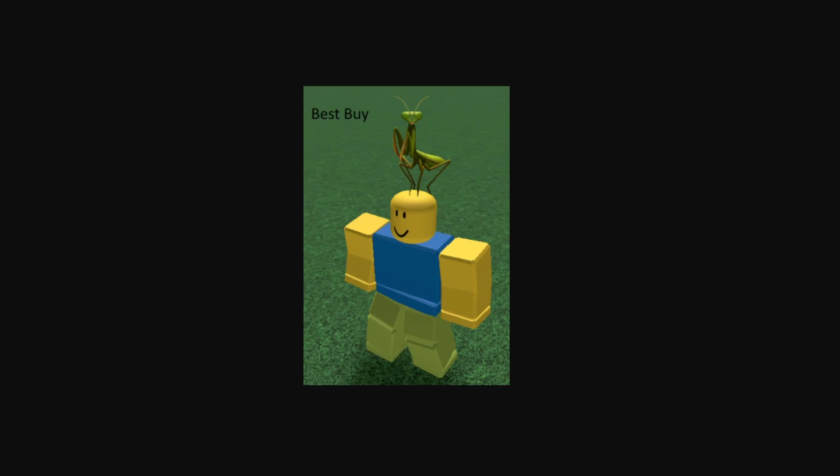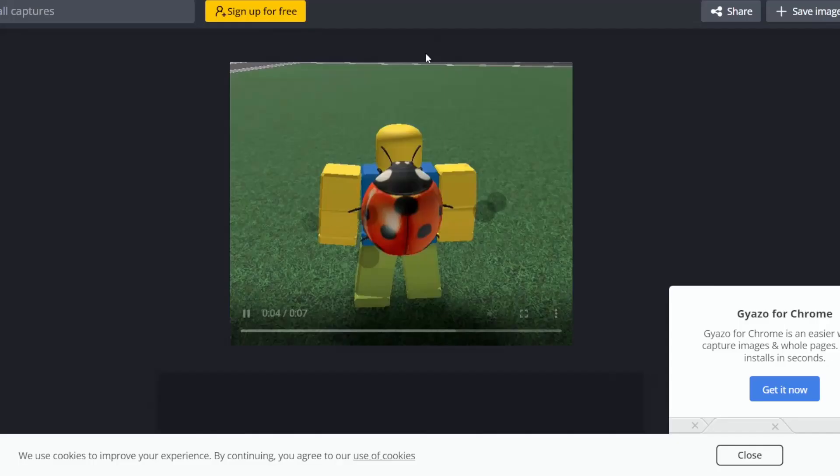So over here, continuing off last time, we had this mane mantis. We didn't know where it went on a character, but now we know that it actually stays on the head like this. So this is a very interesting position. If you do want to get this mane mantis one, it is from Best Buy.